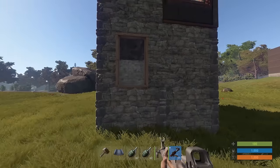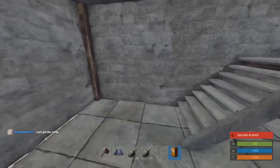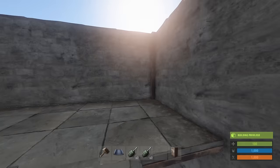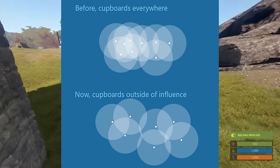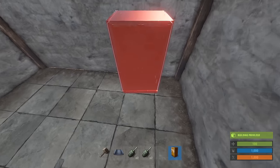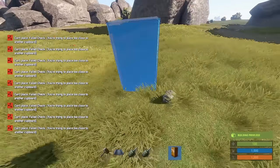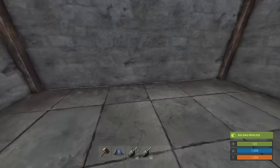Tool cupboards have been totally changed. Basically, in the past you could place down pretty well as many tool cupboards as you wanted — you could place one here and then go upstairs and place another one, so a raider would have to authorize to each one separately. They've changed that now where, if a cupboard is within building privilege range of another cupboard, you cannot place a second one there. You'd have to be way outside that building privilege area. This will make raiders' lives a little bit easier and less annoying, and you'll have to plan out your bases a little bit differently too.